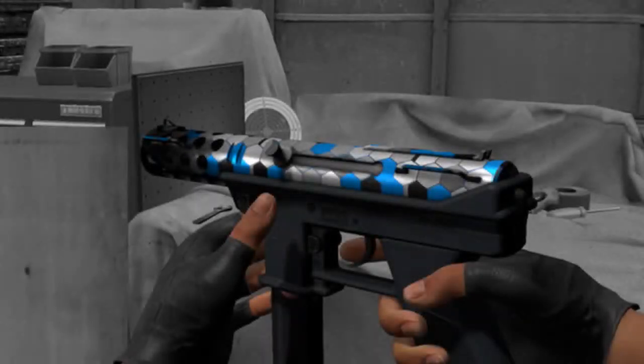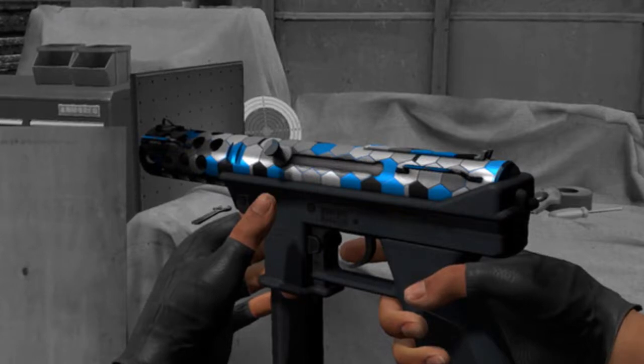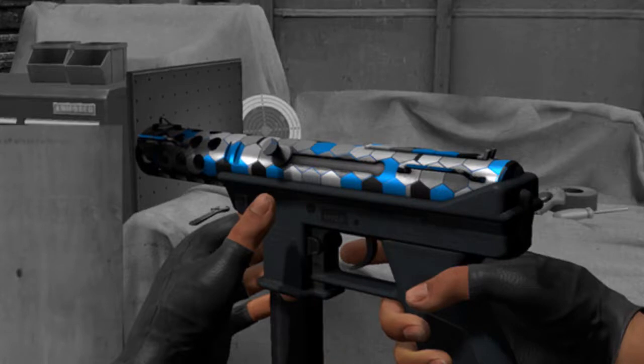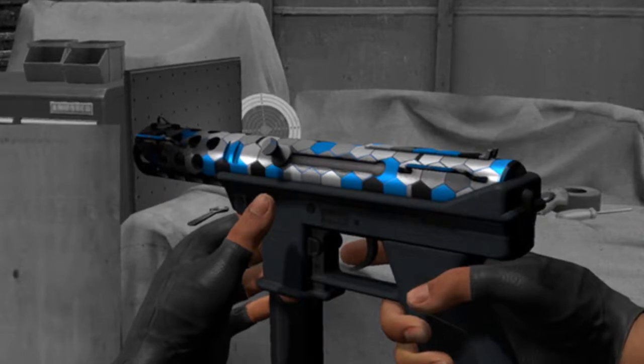Coming in at number 3, we have the Tec-9 Hexane. The blue, black, and silver combination on this gun looks so nice. Valve should definitely implement these into the game because they look so nice. It's so simple yet so nice. There's not a lot of Tec-9 skins that actually look that appealing to me — like the Sandstorm and other things like that just don't really intrigue me the way this skin did. I really like the cleanness of the skin.